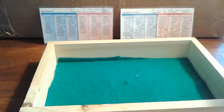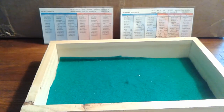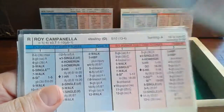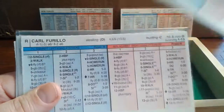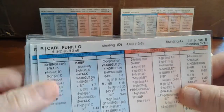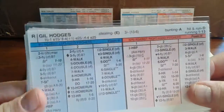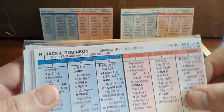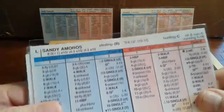Bottom of the first — Yankees nothing, Dodgers coming to bat. The Dodgers' starting lineup: Jim Gilliam leads off at second base, Pee-wee Reese at short bats second, Duke Snider in center hits third, Roy Campanella cleans up at catcher, Carl Furillo in right field batting fifth with a minus-5 arm, Gil Hodges at first batting sixth, Jackie Robinson at third batting seventh, Sandy Amoros in left batting eighth, and Johnny Padres batting ninth using pitcher hitting card number 3.